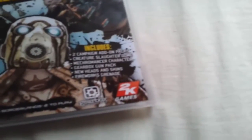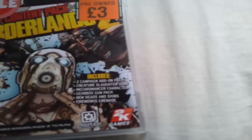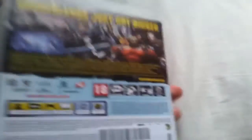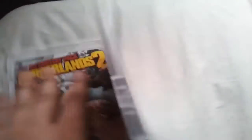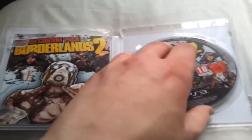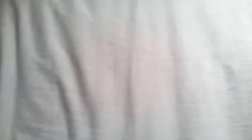So let's see what it's got: two campaign add-on packs, Creature Slaughter Dome, Micromancer character — I'm guessing him or her, not really sure — Gearbox Gun Pack, New Heads and Skins, and Fireworks Grenades. Pretty damn decent stuff. I do love Borderlands 2 so I might stick this on and give it a whirl. The disc is minty-mint — look at that. You just put it in, download the content, and that's you done. I'm glad to get that, actually.